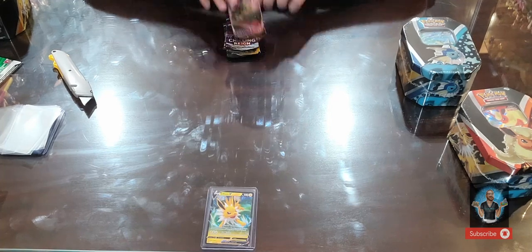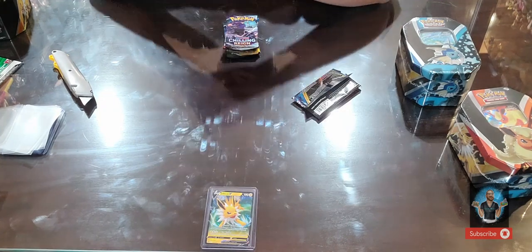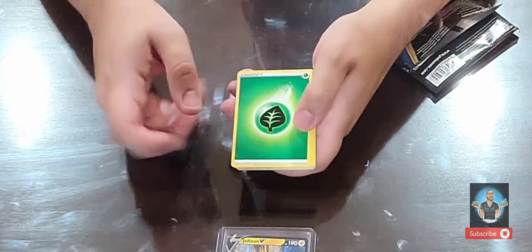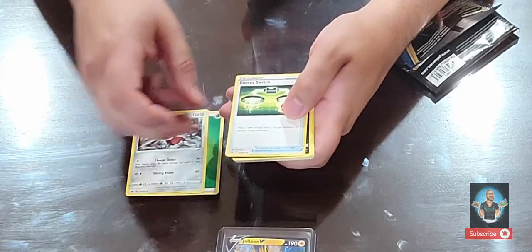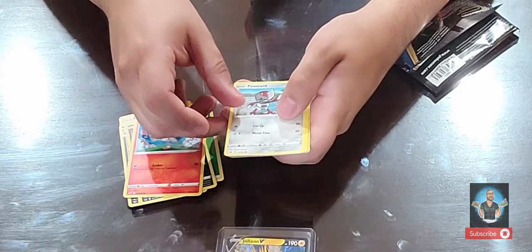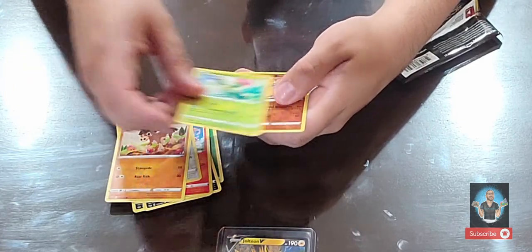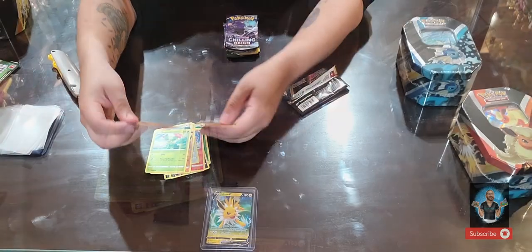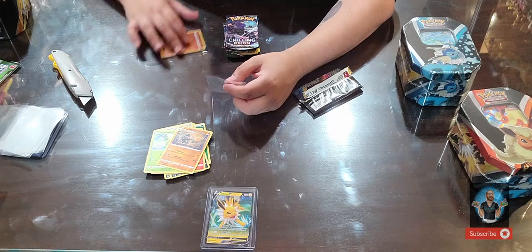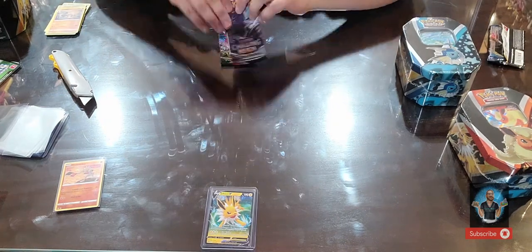Let's dive into Sword and Shield base set. We'll do the card trick — looks like four cards. We got a four-leaf energy, Bisharp, Energy Switch, Linoone, Nickit, Scorbunny, Pawniard, Pawniard, Milcery, Marshtomp, Hitmonchan — wow, it's been forever — a Hitmonchan reverse uncommon holo. Now let's go with Chilling Reigns.